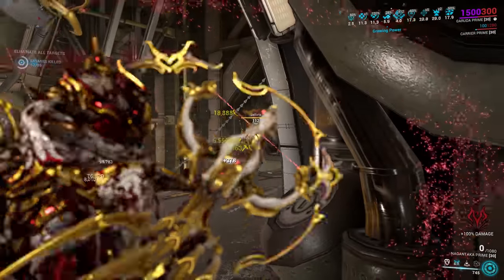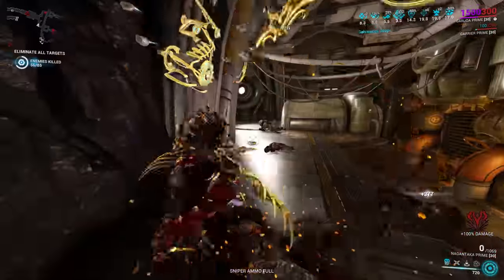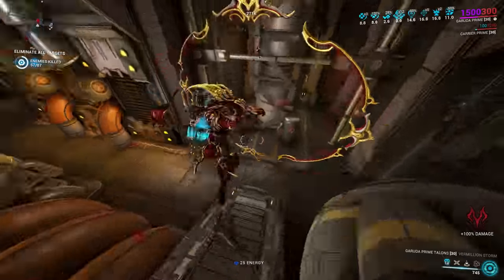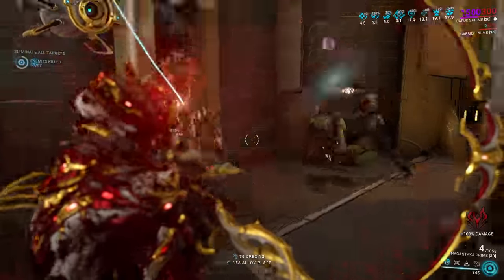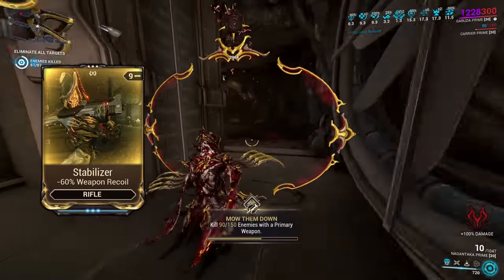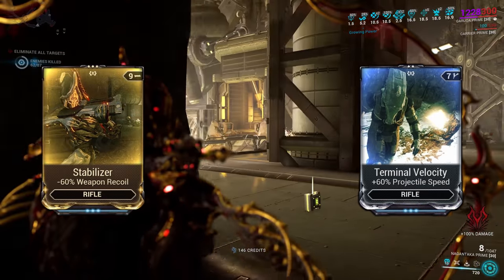Of course, a faction mod would be far superior still, although that requires you to mod for a specific faction and also means lower damage against secondary factions like Acolytes. I'm aware that not everyone likes to mod for factions. Against Acolytes, Hammer Shot is again the best option as you are limited in how many slash procs you can apply. Because of the high ammo availability on this weapon, the Exilus slot can either be used for Stabilizer to make more controlled use of the rapid fire, or Terminal Velocity if you want to hit targets more quickly and reliably at distance.